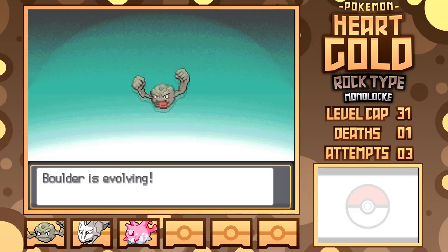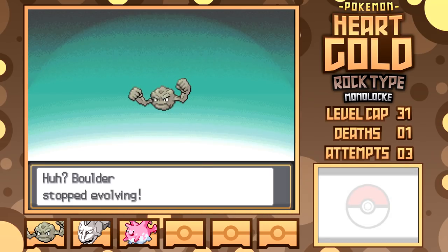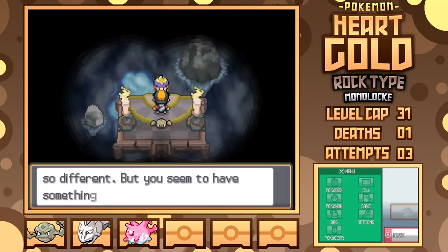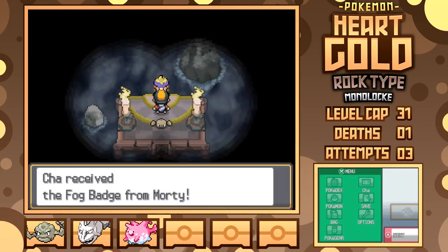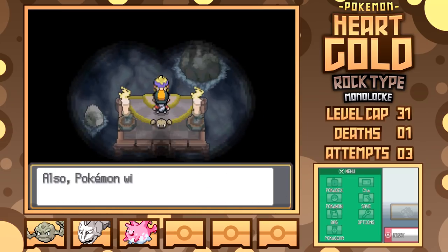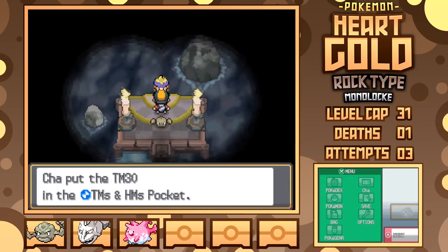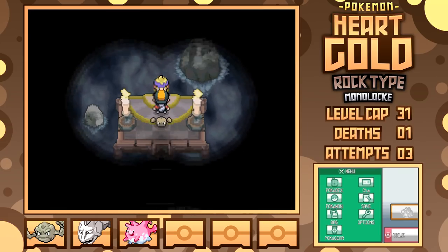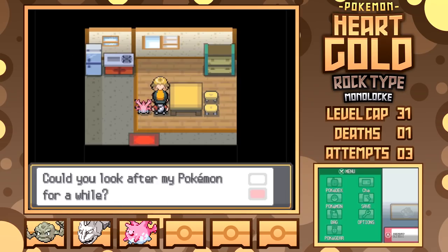Still kinda miffed by Sudowoodo's death, though I can't say it would've been too useful for very long beyond this point. I've got two new encounters coming up shortly, so that should work better in niches that Sudowoodo just can't cover. After all, a pure Rock type doesn't give varied options like a Water-Rock type in Corsola, or a Rock-Bug type that we'll be getting here shortly.